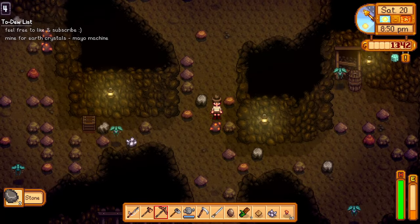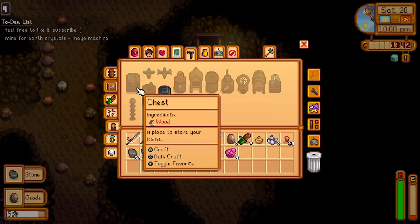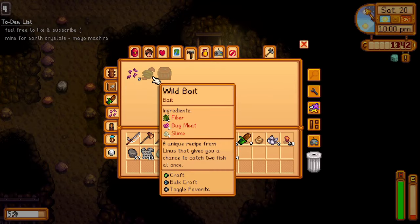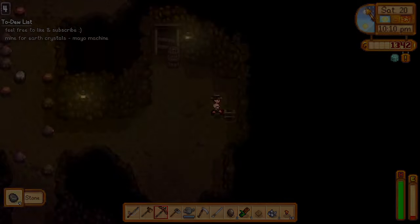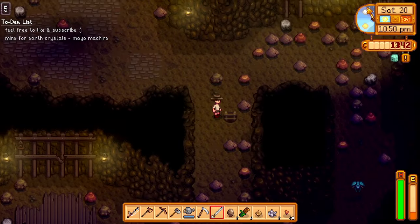We also need bug meat so we can craft the recipe Linus gave us — wild bait. It needs a slime, a fiber, and a bug meat. Let's check below for more copper ores.